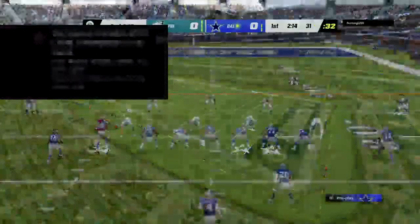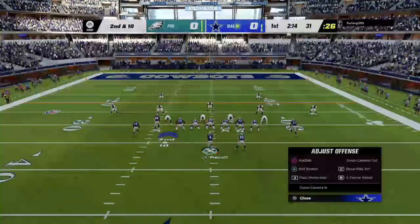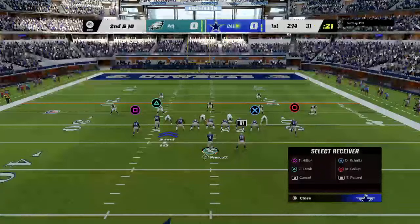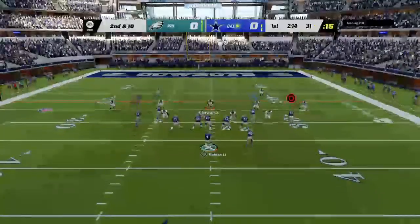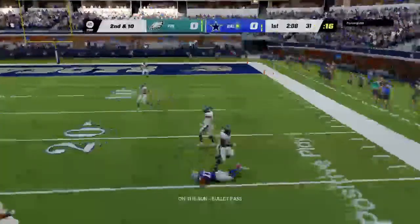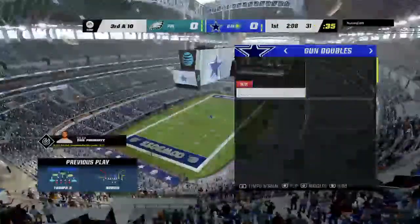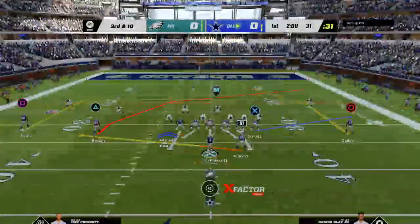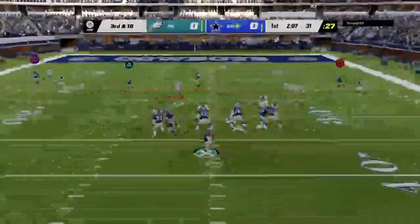A momentary speed bump there with that throw. The defense had other ideas, and they're trying to mount a small stand before this drive reaches the end zone. A second down throw for Prescott, pulling the pressure right — and that is incomplete. A lot of force bearing down on him there. He could not hang on. It's third down. That's a big force incompletion to bring up third and long. This defense can still salvage momentum by forcing them to kick a field goal, because just a few plays ago they looked like they were headed towards the end zone.